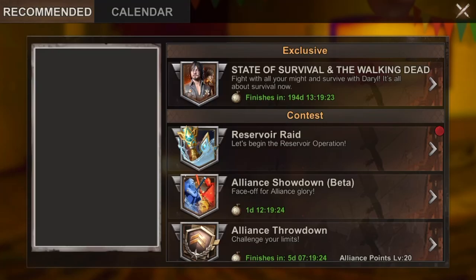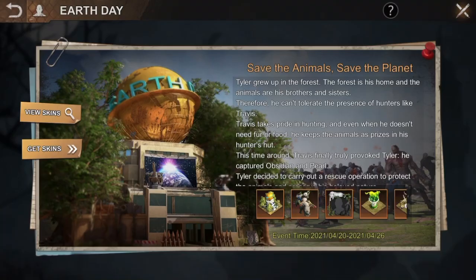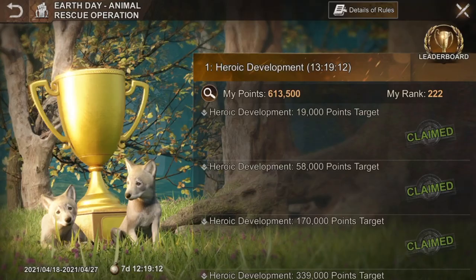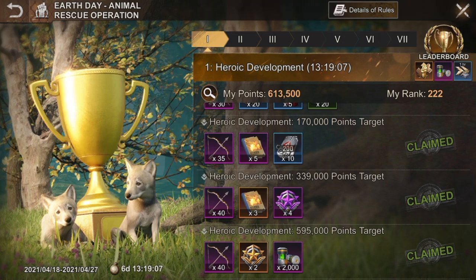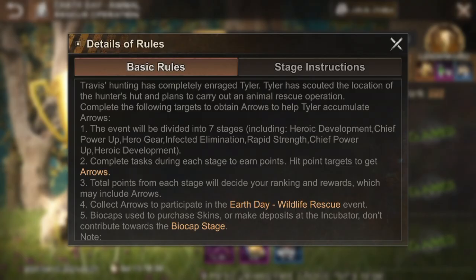Let's go into today's video. We have this Earth event. They're always coming up with this event, and in it you get very good rewards — like legendary hero fragments, legendary books, and biocaps. But you have to do the tasks every day.